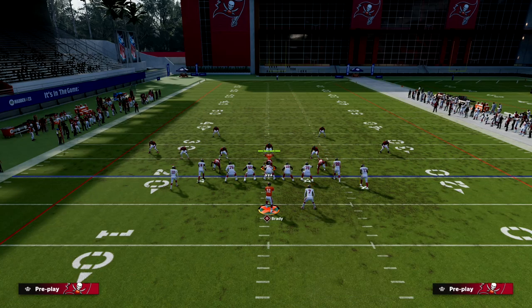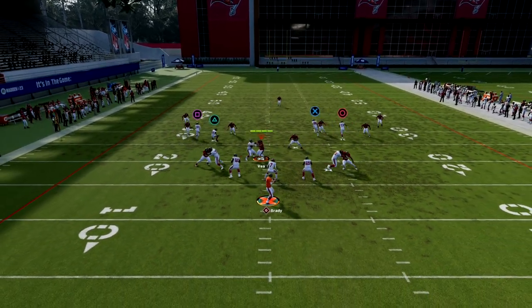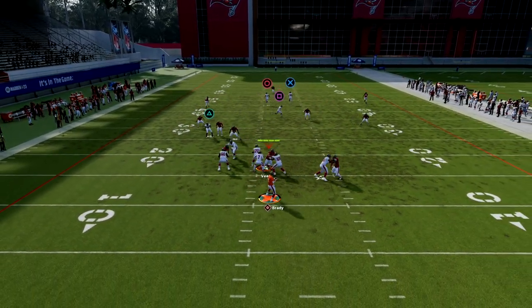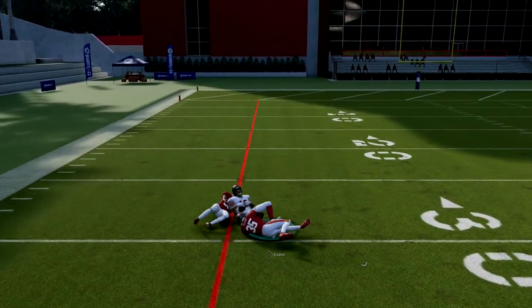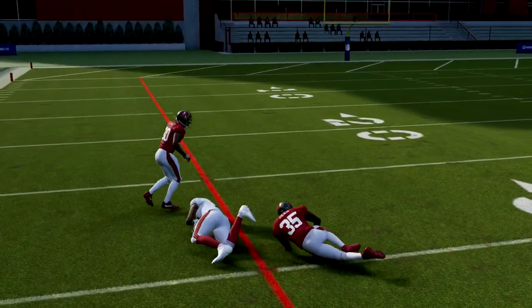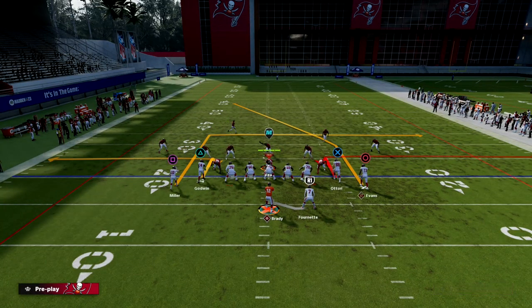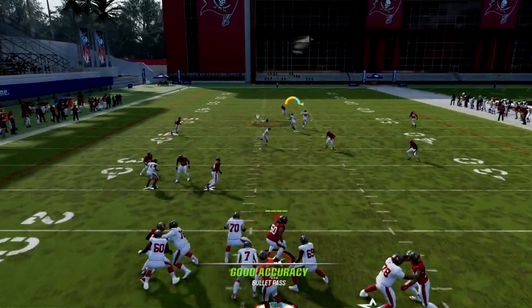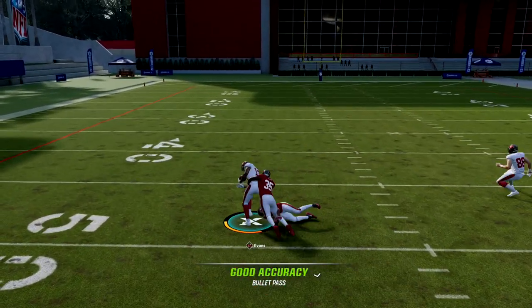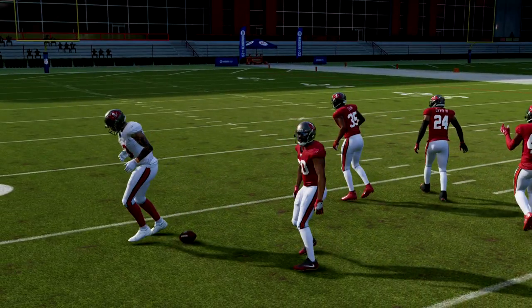Against a backed-off Cover Three where they're not pressing, you can still hit this over the top but the window is much, much tighter. Really where you want to throw the ball is early — right about where the receiver undercuts the safety. That's where it's most advantageous for you to throw this football.